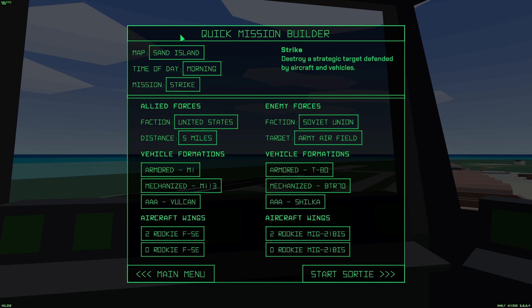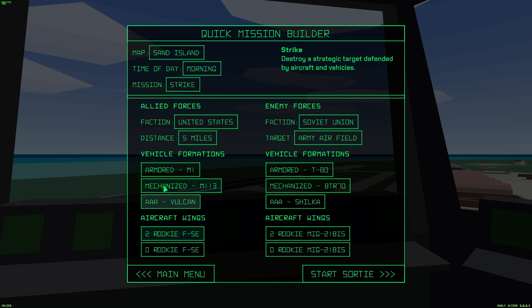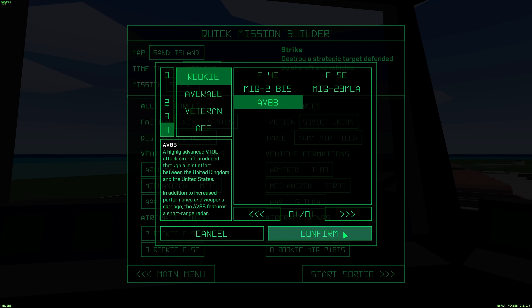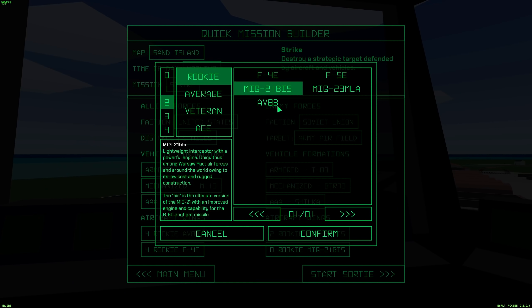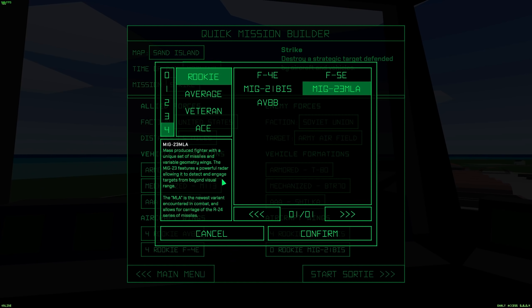Here's the quick mission builder. I haven't flown in combat yet in the game — I just went into a free flight earlier to get all the controls ready. You can select the number of aircraft that fly in the combat zones. These are friendlies: F4s, F5s, AV-8Bs. I'm gonna have some AV-8Bs and some F4s with us, and then on the enemy team we can put MiG-21s and MiG-23s.